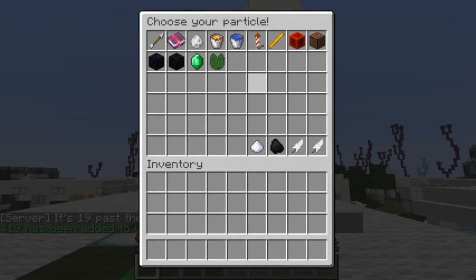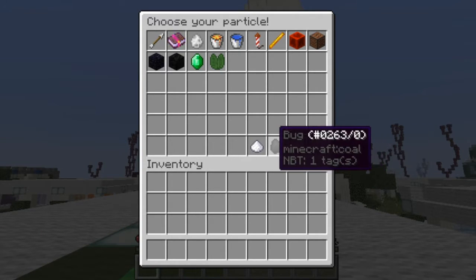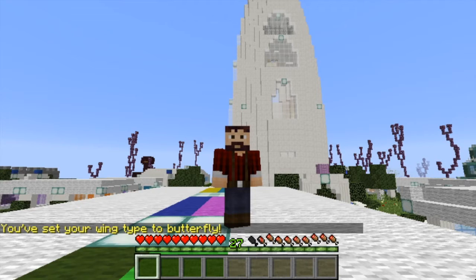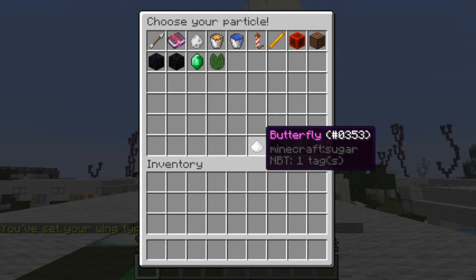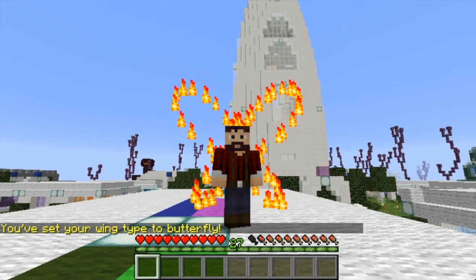You would just type /wings and it takes you to this menu. The first thing you'll want to do is to change what type of wing you want. I like the butterfly wings, so we'll do the butterfly wings, and then you type /wings again and you decide what kind of particle you want. We'll do the flame effect and there you go.